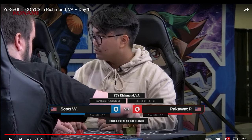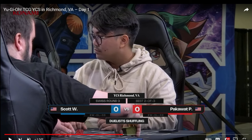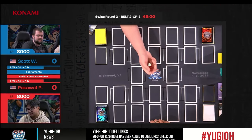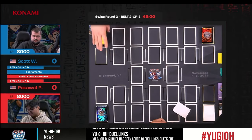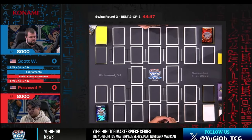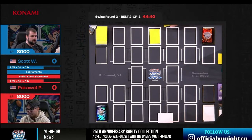Welcome back to another YCS Richmond duel. Quick recap: last duel we saw Phantom Knights versus Lab Room, so go check that out if you haven't. In this next match we have Pack versus Scott Cawton. Pack is going to be playing a really interesting deck — you probably already know what it is from the thumbnail. It does go down to time, and even with 45 minutes, time rules can really interfere with competitive integrity.